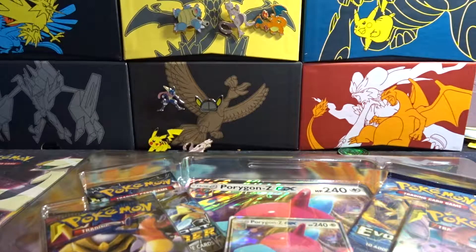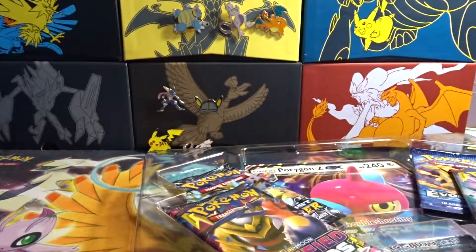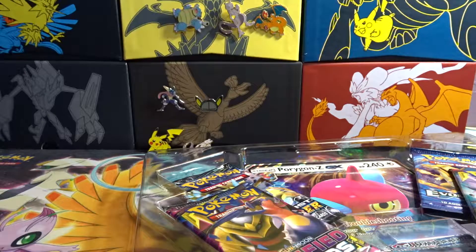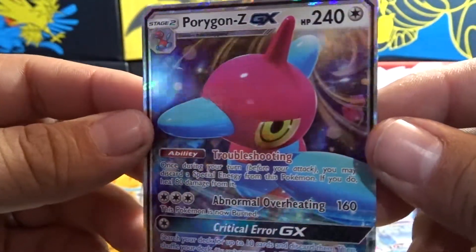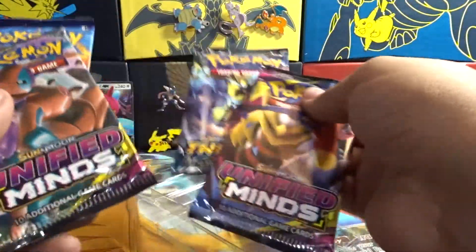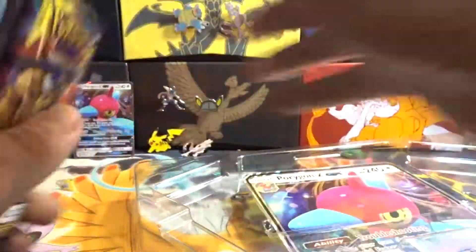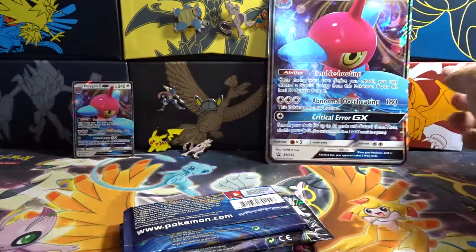Hold on guys. Alright guys, I'm back, sorry. The dog was barking about something so I had to check on her. I don't know what her issue is. There's your guys' code right there, and Porygon Z. And that's that. You guys should know what it comes with already, so I'll just move that big ol' Porygon thing right there.